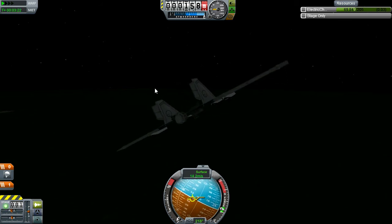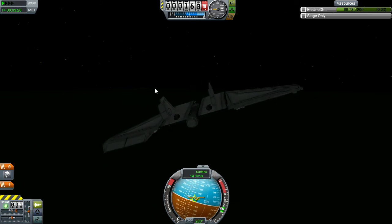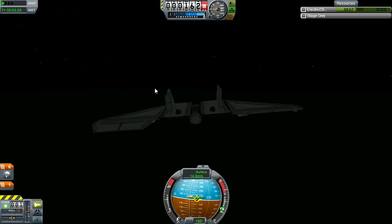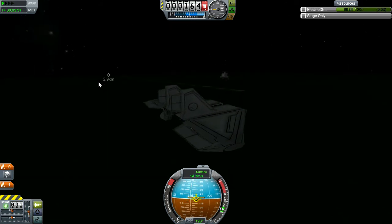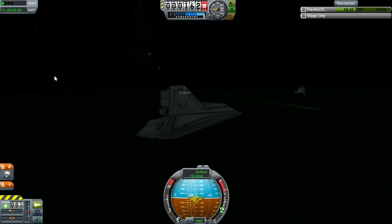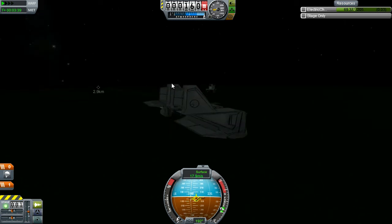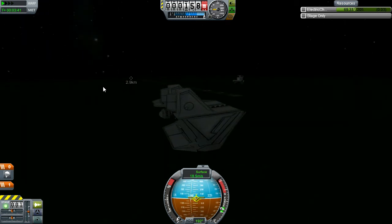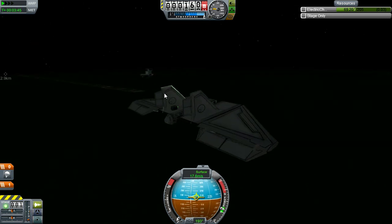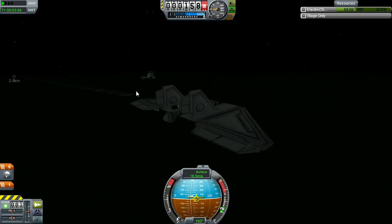Originally this was actually going to be a solar power glider, but it so happened that I opened my save file and it was nighttime. So that's why I went with the battery approach. The RTG actually produces more than enough electricity to power this glider, but even several of them won't power the rover. So I needed the battery reserve anyway to get the rover up to speed, and it uses less weight to just put the batteries onto the glider.